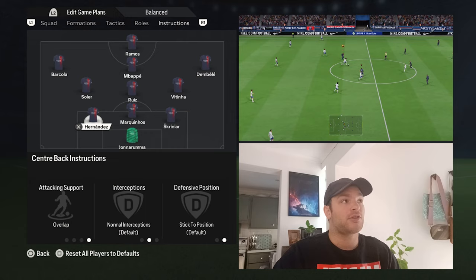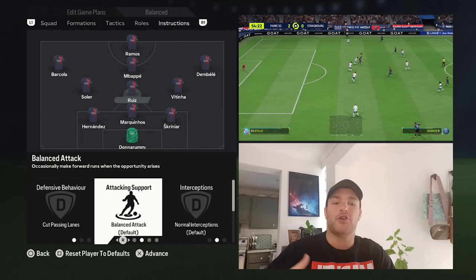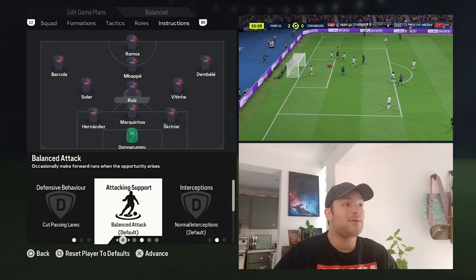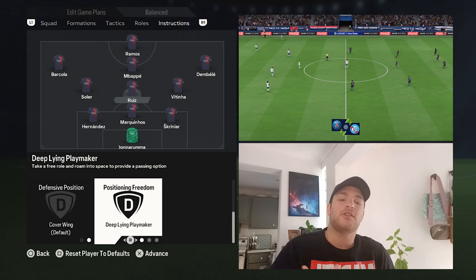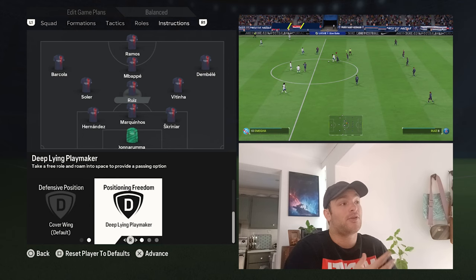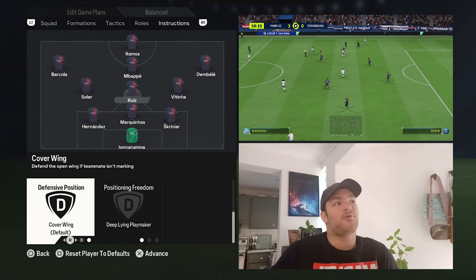Starting with Ruiz, the base of the midfield: he's your DM, set to cut passing lanes, and for his attacking support I've set it to balanced — you don't really want him just hanging back. It's a very fluid three-man midfield where all of them can be box-to-box players. Interceptions are set to normal. He's the deep-lying playmaker, collecting the ball from Marquinhos or Donnarumma, building and progressing the ball higher up the field. For his defensive position, he needs to cover the wing — either the right back or left back area if needed.